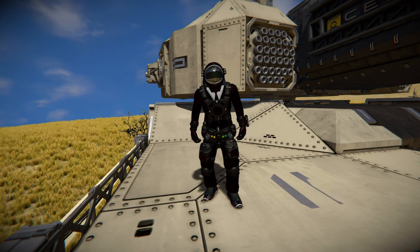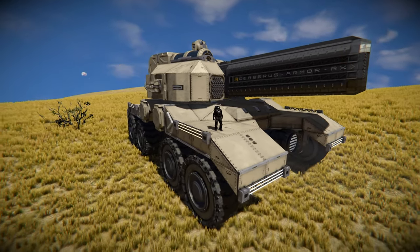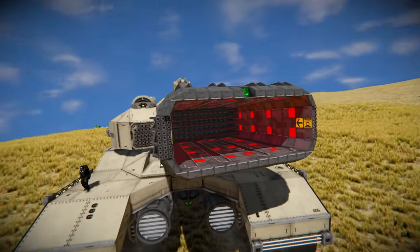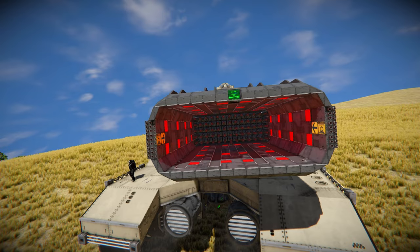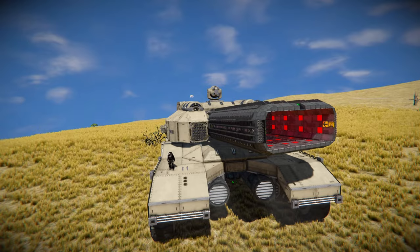Hello and welcome back to Space Engineers. In today's video we're looking at another giant vehicle — this one is very impressive with its sheer destructive power. It's called the Cerberus, which is this lovely thing over here. It's a giant land vehicle that features a whopping 65 assault cannons, all within this barrel right here. With a click of a button they'll fire all at the same time and delete anything in front of it. On this side we've got a couple of auto cannon turrets for automated defense.